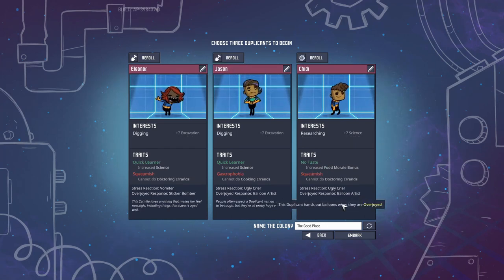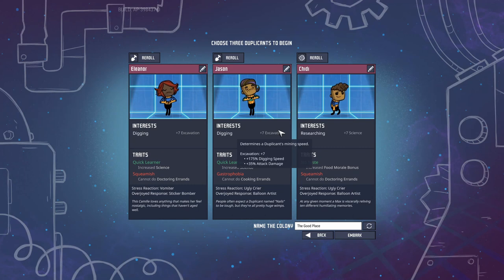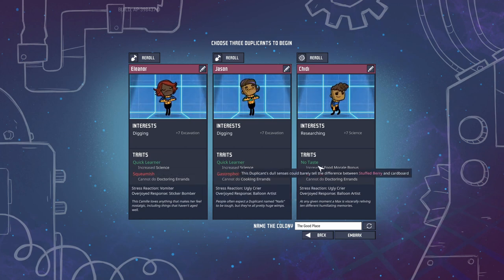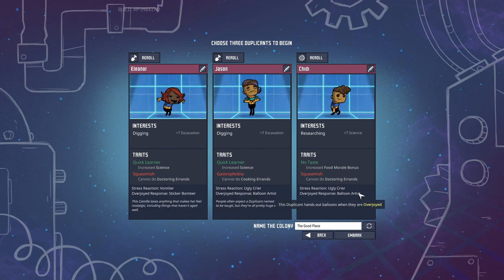We're looking for the usual two diggers and one builder or researcher. For our colony, we have Eleanor with plus seven digging and quick learner, Jason with plus seven excavation and quick learner, and Chidi with plus seven science, no taste, and squeamish. For stress reactions we've got vomiter and ugly criers — I don't really care about those. I just care that their negatives are squeamish, gastrophobia, things that don't really cause issues. Let's embark.